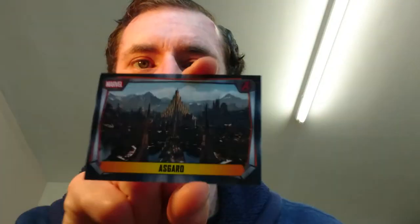First up is Asgard — that's the city where Thor comes from, so not too bad. Next up is the Hydra submarine, so if you're into the bad guys in movies, that's one for you. From Guardians of the Galaxy we have Groot's blaster as a card, but it doesn't really show the full weapon itself — it shows most of it but not the end. Maybe that was a bit of a fail, but still a cool card.